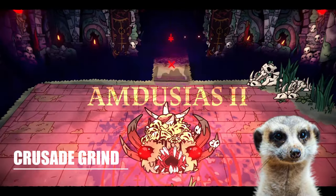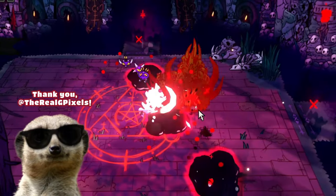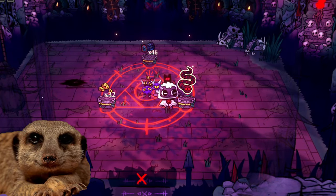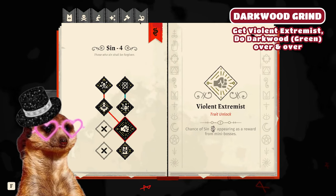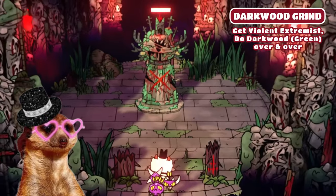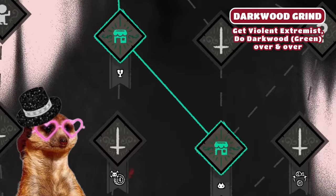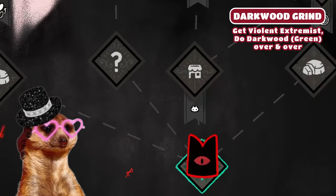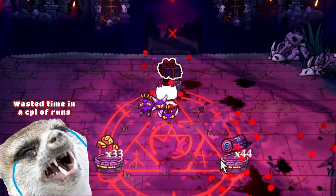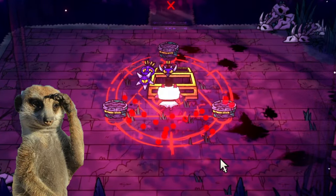Number 4: Grinding Darkwood. This method is all thanks to the real J-Pixels — credits goes to them. If you're the type who loves to go on crusades, this method is definitely for you. All you gotta do is get the violent extremist doctrine, turn on your cult pause option, and play Darkwood's endgame version. Keep going through the green door until you've had enough. That doctrine makes it possible to get sin as a reward for killing minibosses, though it's not a 100% chance — the reward after killing minibosses is still random.